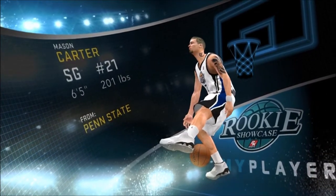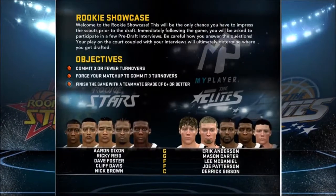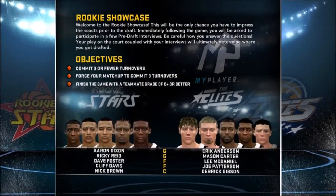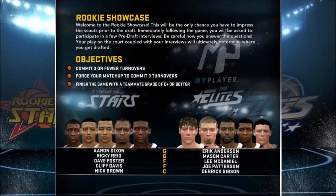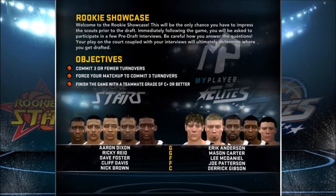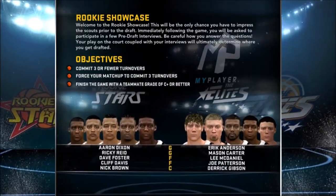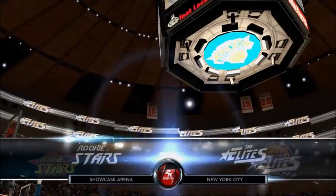I'm going to let the intro run out for the most part so you can take a look at what's going on. Here we can see some of my new objectives. Three or fewer turnovers — shouldn't be too much of a problem. Force my matchup to commit three turnovers — that's a bit of a toughie. And finish with a teammate grade of C plus or better — that shouldn't be too hard either. As you can see me there playing for the Elites. Let's watch the intro, I'm so pumped for this.